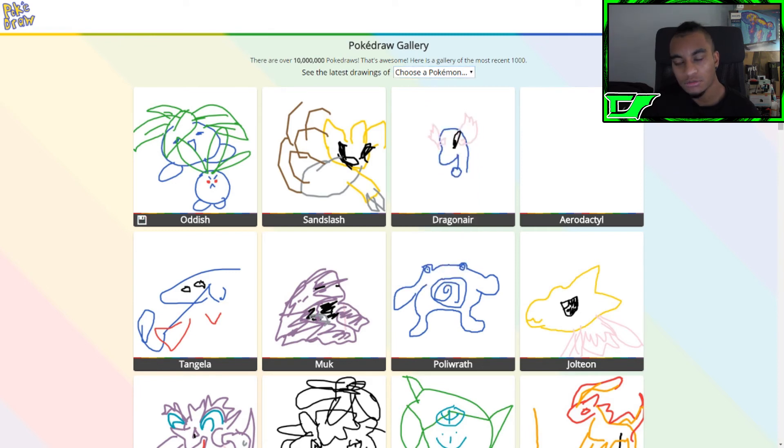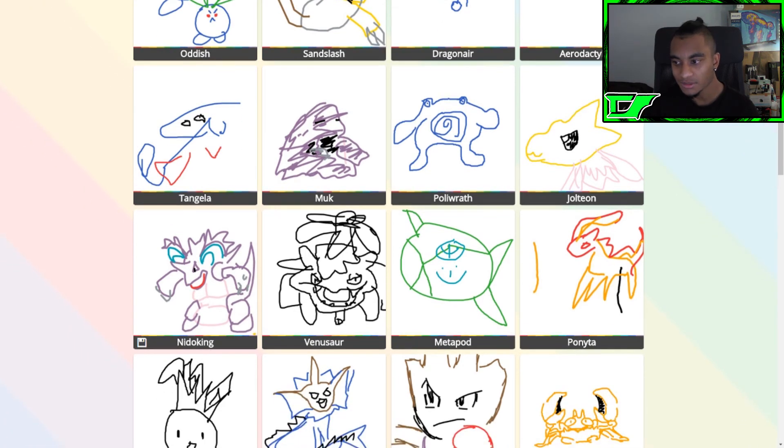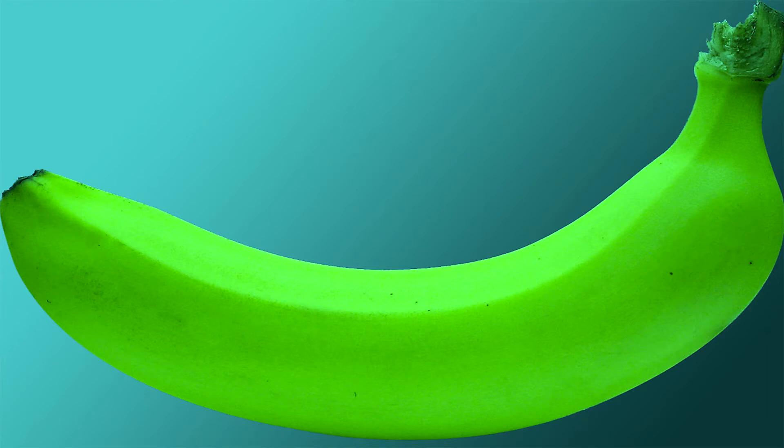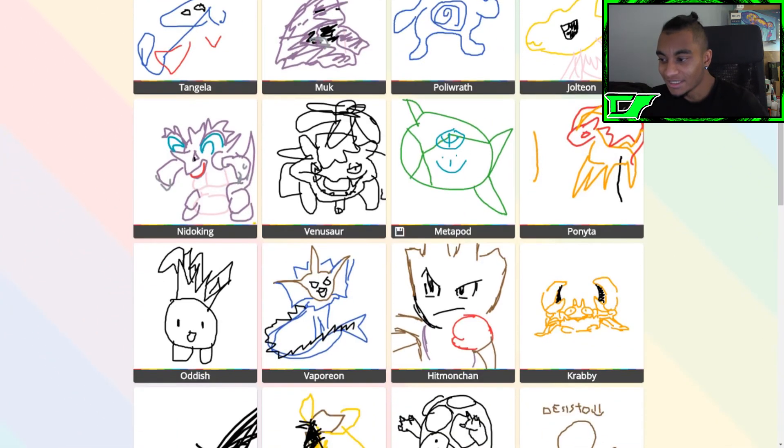All right, first we got Oddish — looks not bad. Sandslash, Dragonair — that's good, the top part is pretty good. Aerodactyl — there's nothing there because no one drew it. Poliwrath looks good, Muk looks pretty good. Tangela should be easier because you're just drawing like spirals. And the Nidoking that was on top of the border — that one looks amazing! Metapod — metapod's not a fish, you could have just drawn like a green banana with some eyes.